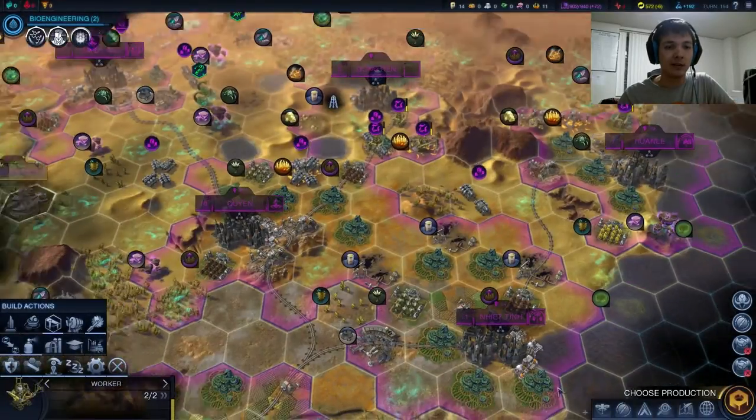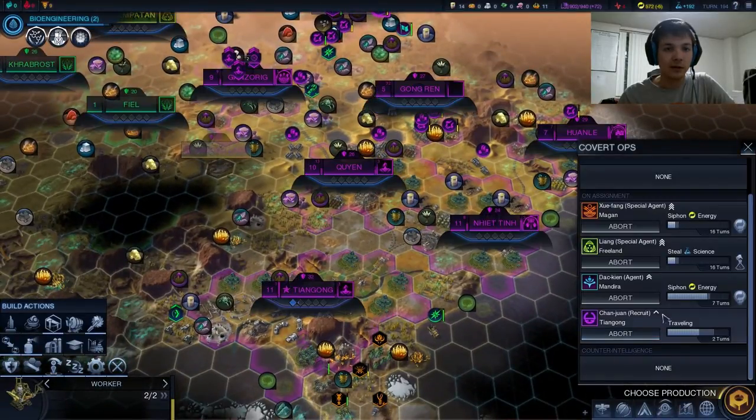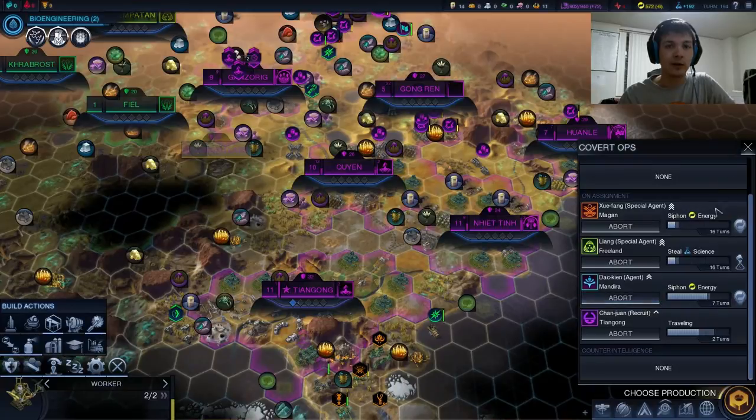I'm all about getting as many spies as I can. Covert Ops — let's see what we want to cancel. When this one's done, we'll send him to Le Corps. One in Mandara.